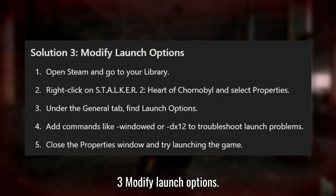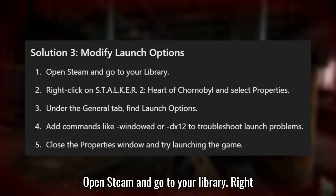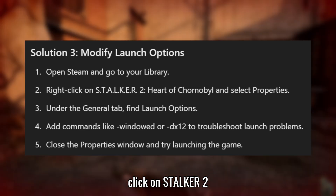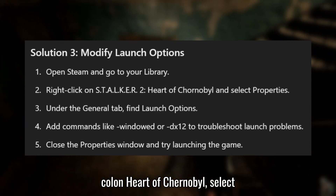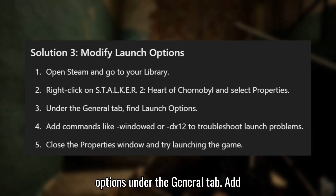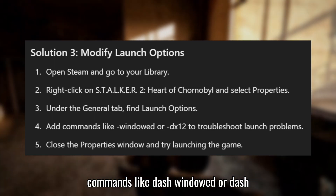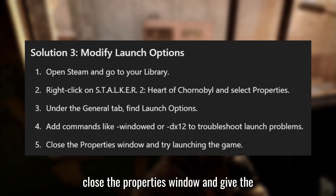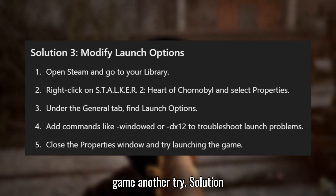Solution 3: Modify launch options. Open Steam and go to your library. Right-click on STALKER 2: Heart of Chornobyl, select Properties, and look for the launch options under the General tab. Add commands like "-windowed" or "-dx12" to troubleshoot launch problems. Close the Properties window and give the game another try.